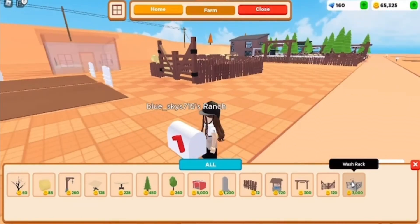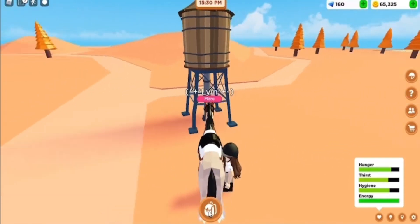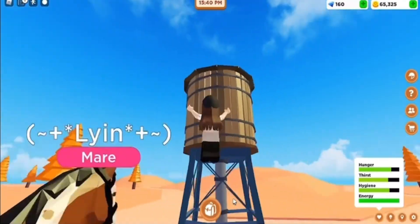We also have the wash rack, which costs $3,000 — or quins, whatever you want to call them — and it allows you to wash your horse.